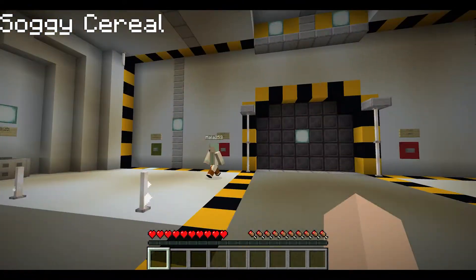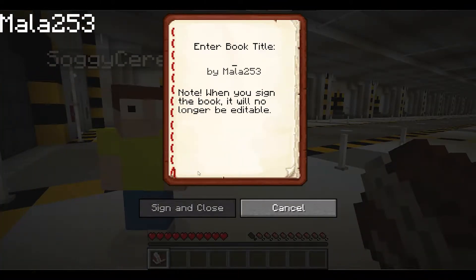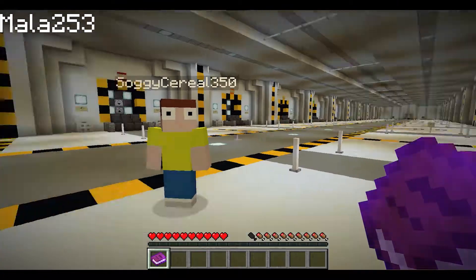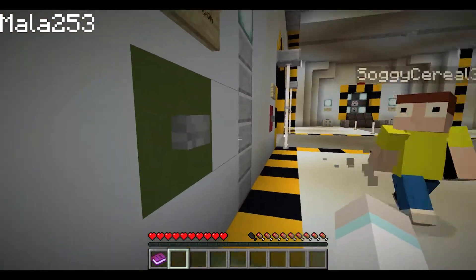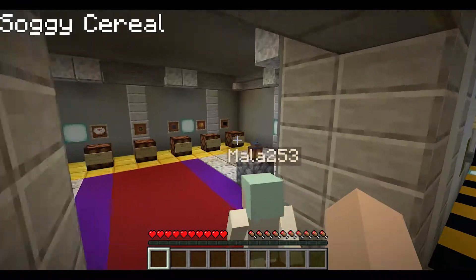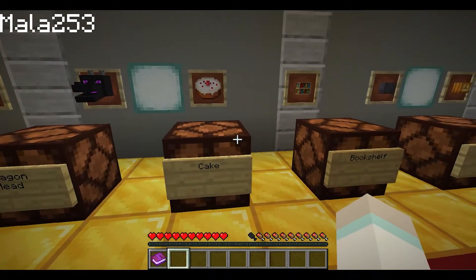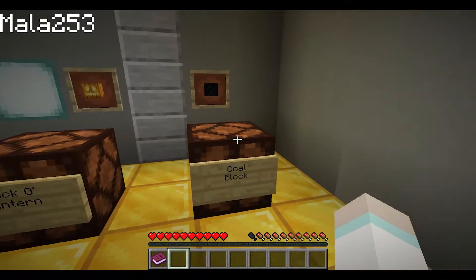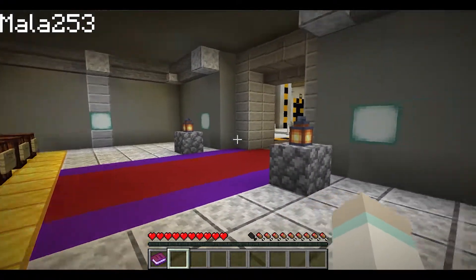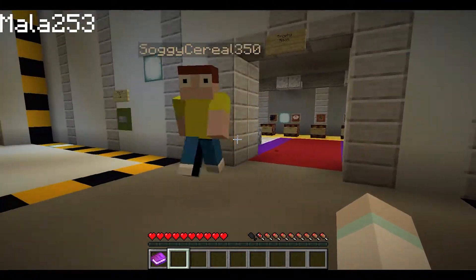If we find a dimension we like, we can press 'save dimension' and travel to it as many times as we want. Another way to create a dimension is to press this button — it gives you a book. You type gibberish into it, sign it, and when you throw it into the portal, it creates a dimension based on whatever you typed. Over here we have the trophy room — this is what we're trying to accomplish. Each dimension we travel to, we're searching for these blocks: diamond block, dragon head, cake, bookshelf, netherite block, jack-o-lantern, and coal block. Once we have all seven, we win. That's the challenge.